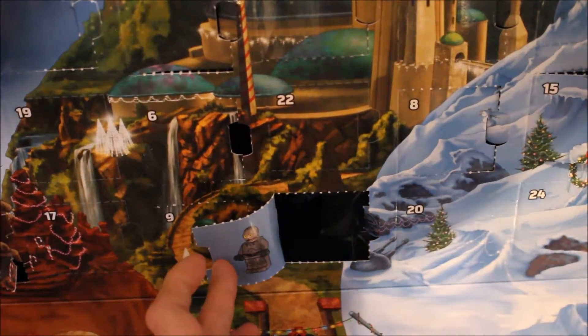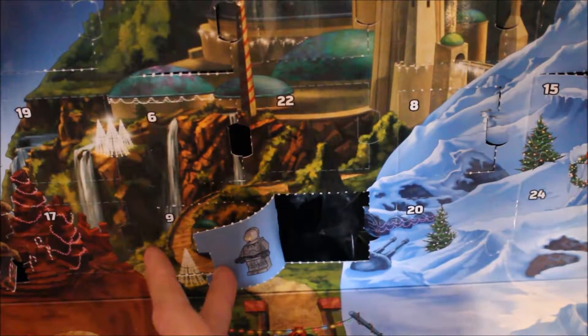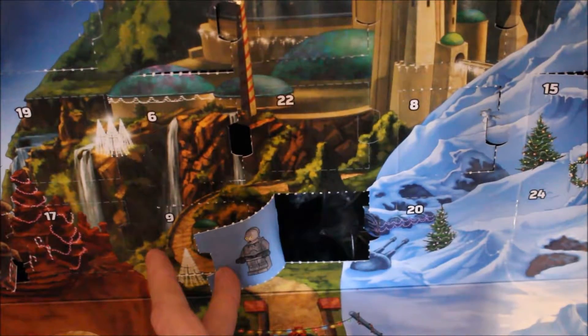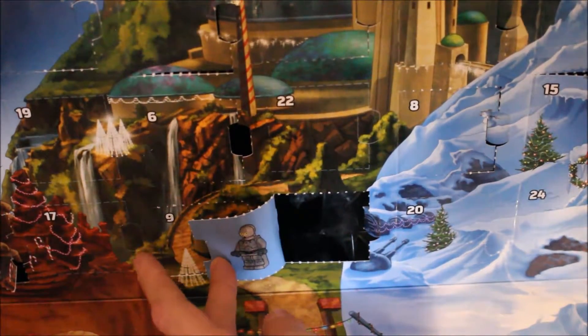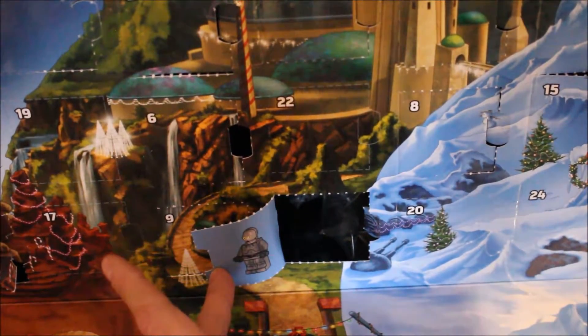Today we have a protocol droid — the one from the Trade Federation Commandship during the blockade of Naboo. So obviously it's a Phantom Menace themed thing and it's still in the Naboo theme. Let's build it and I'll be back in a second.